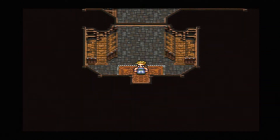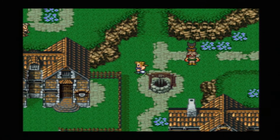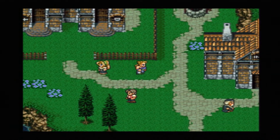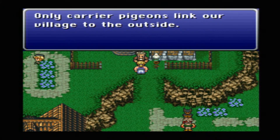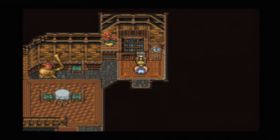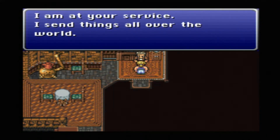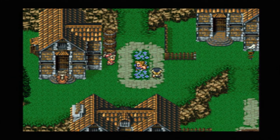The soldier says he'd like to write back but can't even pick up a pen. I wonder if we can help him with that. Let's find the mailbox - or maybe give it to the carrier pigeon. A sign says only carrier pigeons link this village to the outside. Postage to Miranda is 500 GP - we'll send a letter for the soldier. Apparently we need to send five packages total for this sidequest.